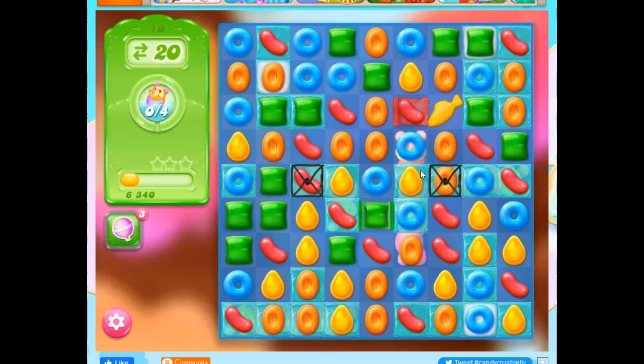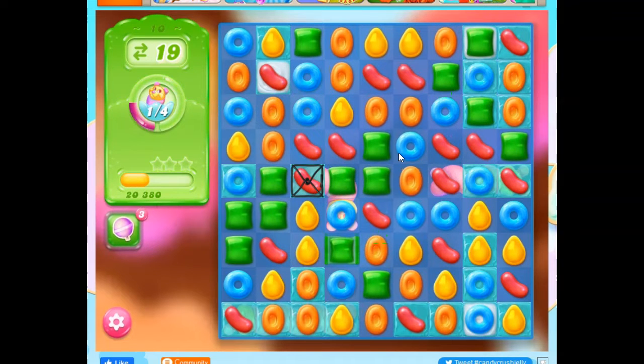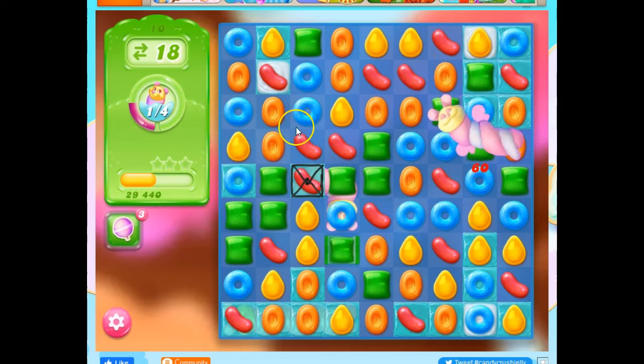I see a Puffler here. A fish-wrapped combo could be particularly helpful — let's go for it. There we go, it just blows up a bunch of things. And I see where this one little guy is, but it's trapped in a licorice lock. This guy's done.